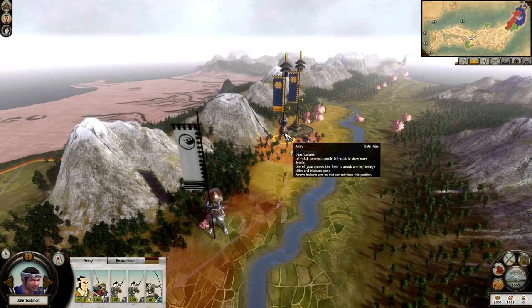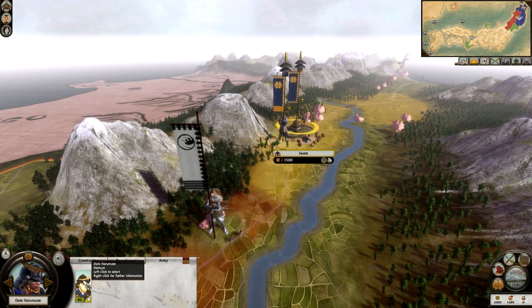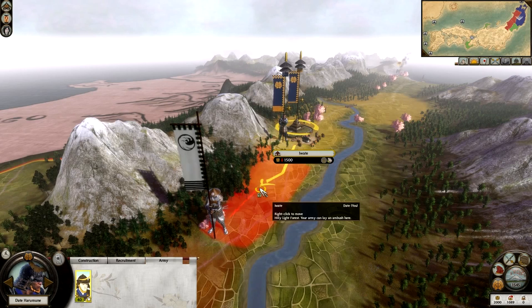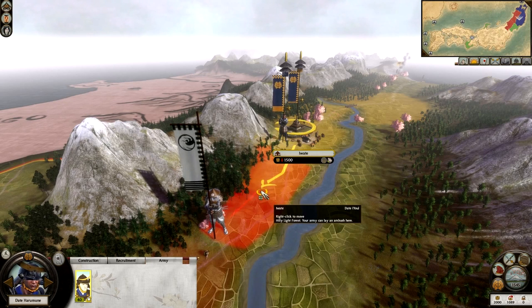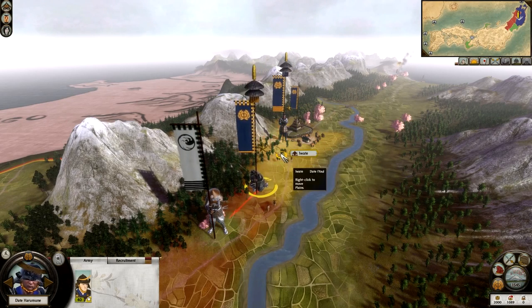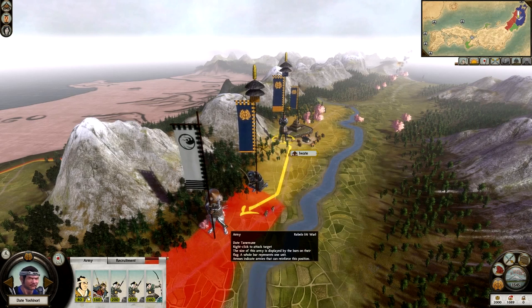Date Yoshinori is here - we have 5 units. They have 5 units but I'm going to try and give myself an advantage. I have my other general here, Date Haramune. I'm going to put him on the border by holding down the right mouse button. As you can see, there's a red arrow pointing towards him, which means he can deploy in this battle. The reason I'm going to do this separately rather than have them all in one stack is because if you have generals in separate stacks, they both level up. If they were in one stack, only one of them would.